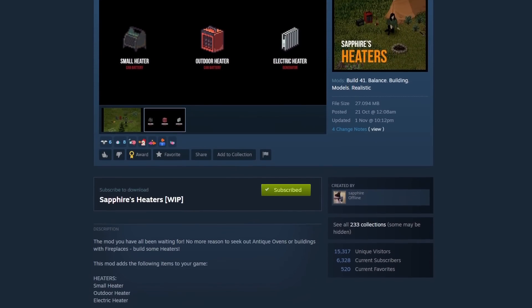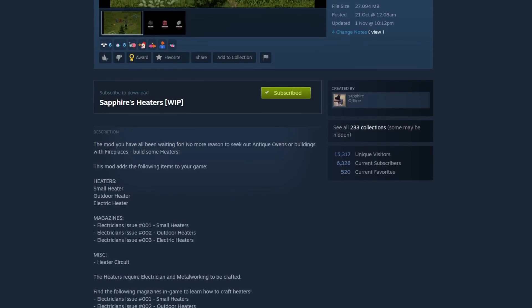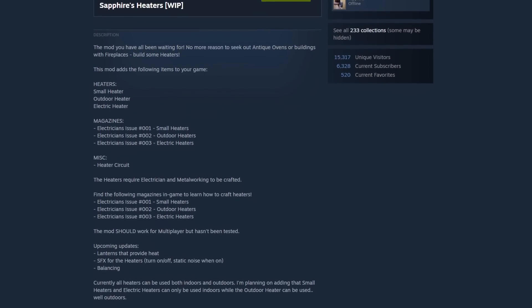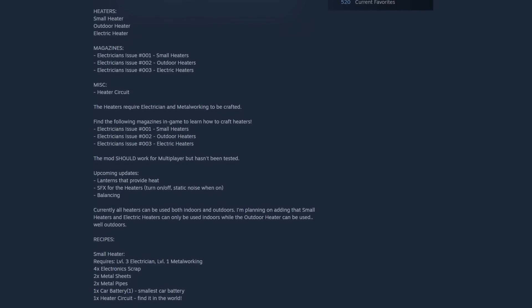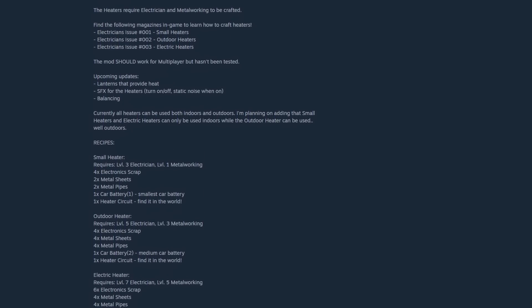Next we have Sapphire's Heaters. This is a work-in-progress mod, but essentially all it does is add a range of portable heaters to the game. They are rare and heavy to carry, but are incredibly useful to have around your base if you're doing construction projects out in the cold, or want to bring a heat source with you during your travels.